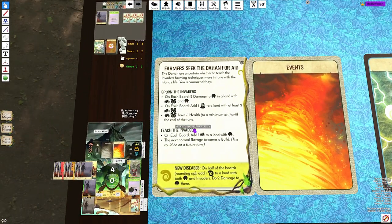The very first event that I throw back is Farmers Seek the Dahan for Aid. This event gives the players a choice between two options. Option 1 says on each board, 2 damage to Dahan in a land with buildings and Dahan. On each board, add a Blight to a land with at least 2 Dahan. And then buildings all have minus 1 health. So if you're picking top on Farmers, it's going to kill a Dahan and add a Blight — two negative effects.